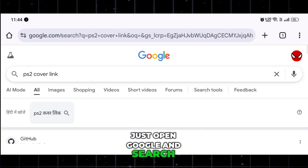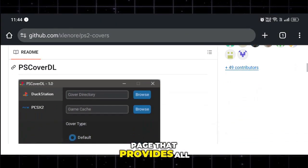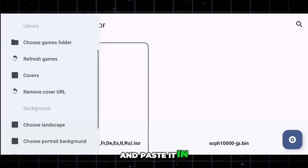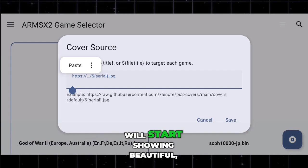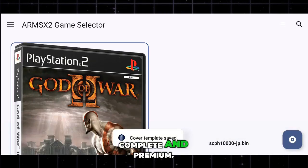Don't worry, it's an easy fix. Just open Google and search for PS2 cover link GitHub. You'll find a GitHub page that provides all the official cover URLs. Copy that link, go back to the emulator, and paste it in the cover URL section. Within seconds, all your PS2 games will start showing beautiful, high-quality covers, making your library look complete and premium.